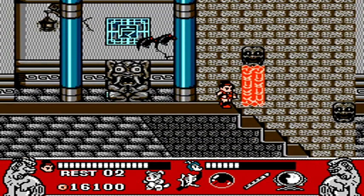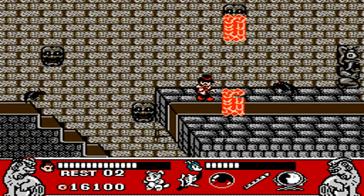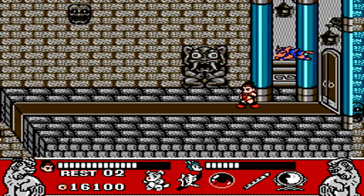Once over here, instead of going down the stairs, you're going to go up to the platform on the right. Thankfully, they give you spring shoes at every set of stairs so that you can make it up here.